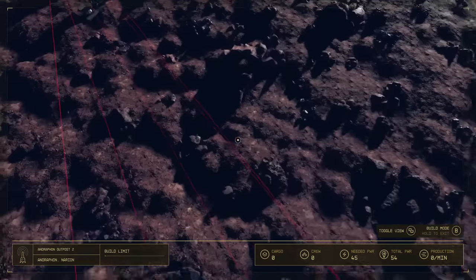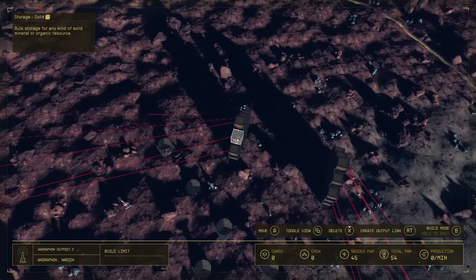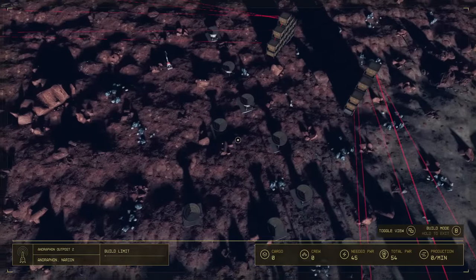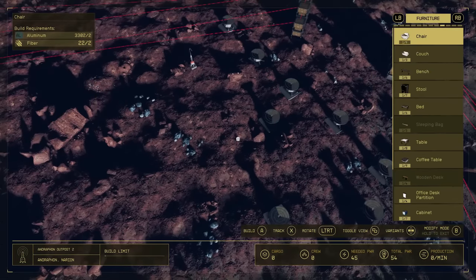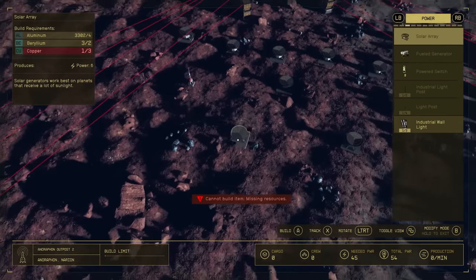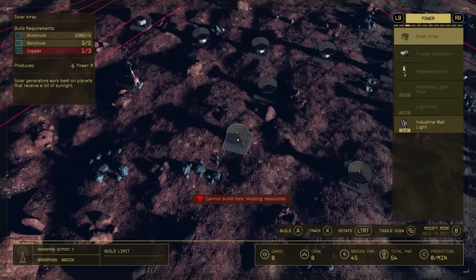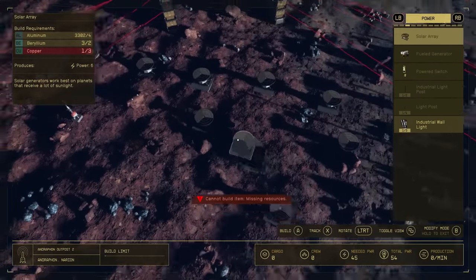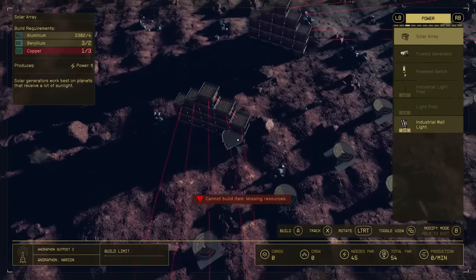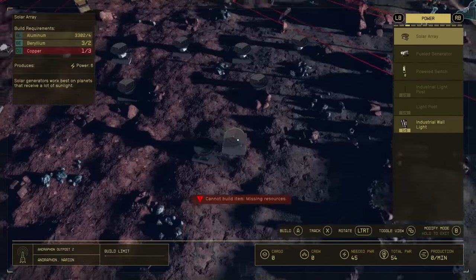Once connected to a storage container, you can also link it to all the others by pressing right trigger again and pressing A on each box — this connects it to everything and shares with all the other containers. You don't have to link a bunch of different extractors to separate containers; you can just link the storage containers together. Once you've got the extractors connected with storage containers, you then want to put down some power. Go to the power section and place a bunch of solar arrays — these require aluminum, beryllium, and copper.